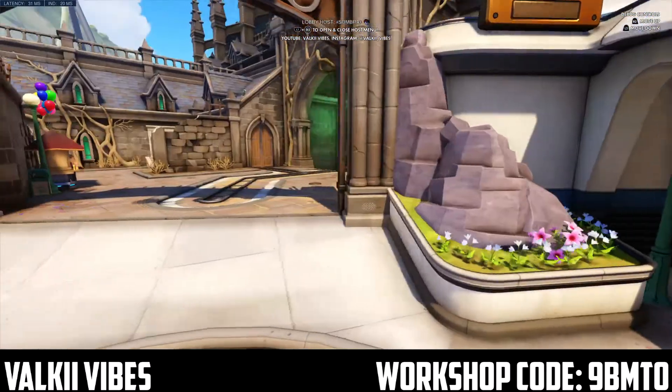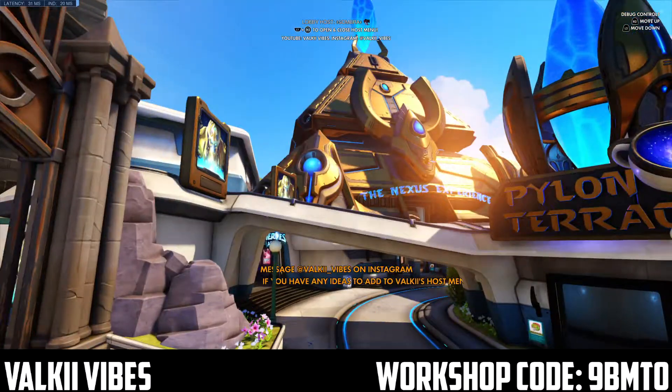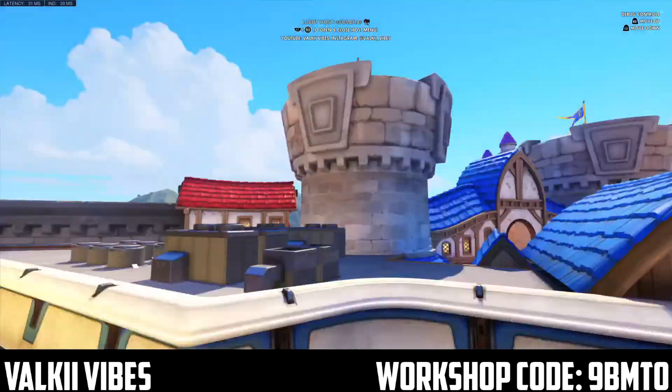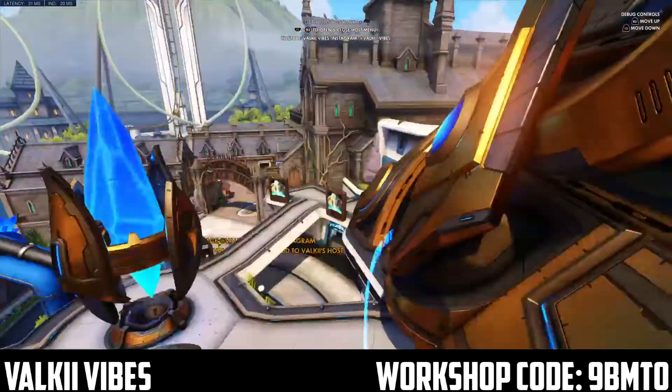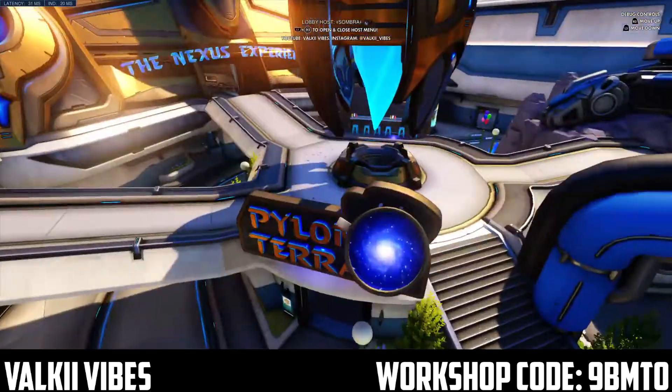As you can see, you've got controls on the top right. You can go up, you can go down, and you can use it forward to move around, and then look around with your other stick. On controller, your right stick and your left stick. On PC, your mouse or whatever else you use. You open the menu again and you can turn off Debug Mode.